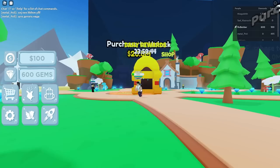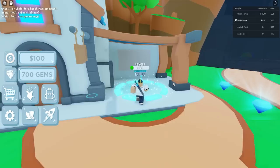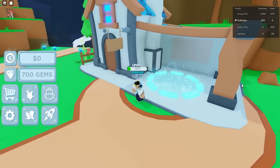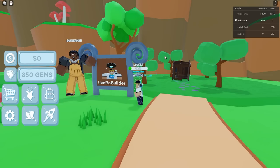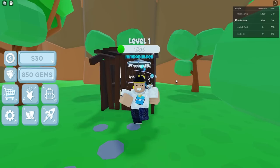We have doors to unlock — 120k, 20 million — and plots over there which look like the main place I need to go. Over here is a shop, so let's check it out. It looks like you can buy PCs. We have 100 cash, so we can buy this one. There's a teleport here — let's go to the plot.